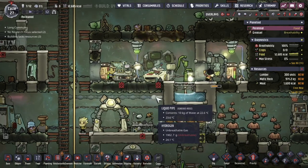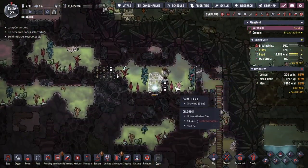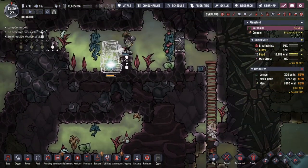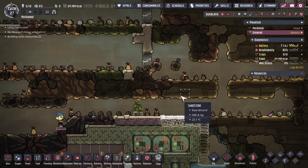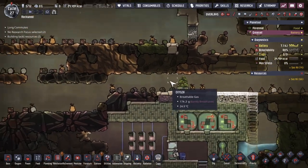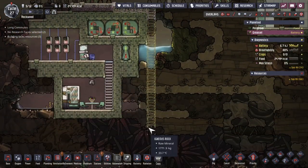Just completed the research for Atmosuits. We don't have anything to build it out of, but that's why we're over here — getting access to these critters. This area down here is a little difficult to work with, with the lack of oxygen. That's why I put some algae down here, just to increase the oxygen while this project is being completed.